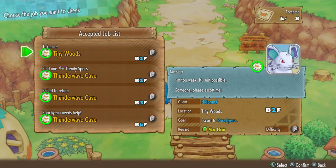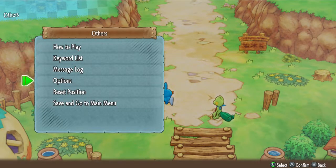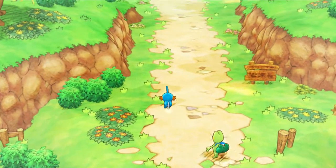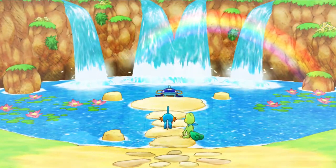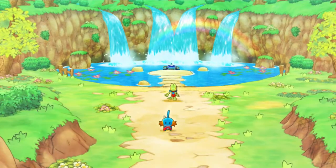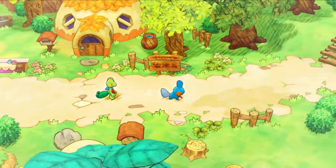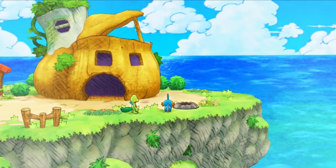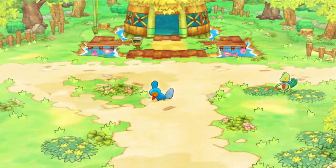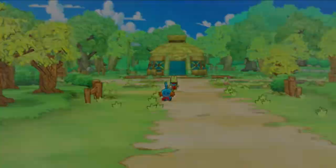We have our accepted jobs because we are a rescue team. Let's go to Thunderwave Cave. We've got Whiscash — look at this, this is a beautiful art style. I know again, I did not like the transition from the Explorers games to Gates to Infinity at all in terms of graphics. I loved the top-down style, I loved the little sprites.